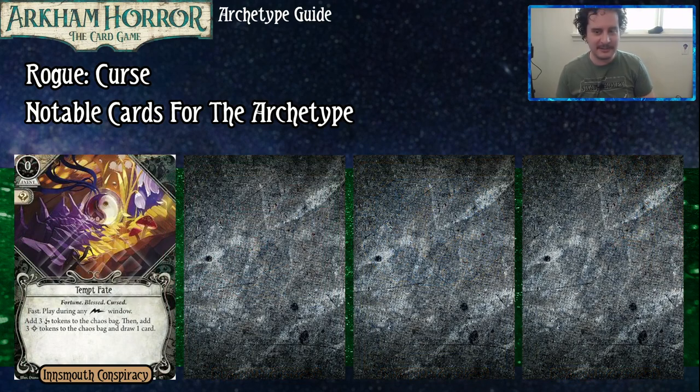Bryn, take Tempt Fate. Tempt Fate is zero cost and fast, any Lightning Bolt window. Add three Cursed Tokens to the bag, then add three Bless Tokens to the bag, and draw a card. It's just a free way to make sure these tokens exist in the bag for the things you want them to exist for. Maybe you're trying to set up a free Tristan Botley turn — this makes it much more likely. And maybe you're also here to flip coins.